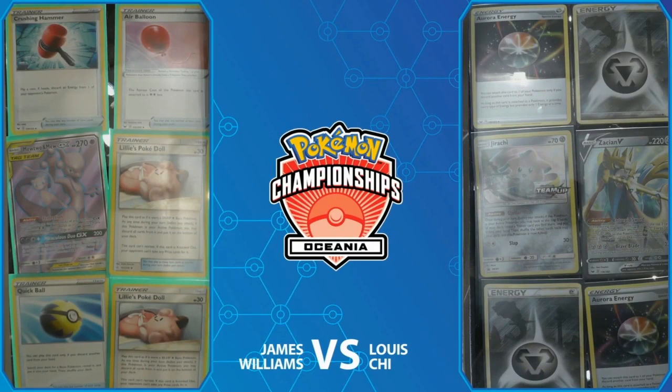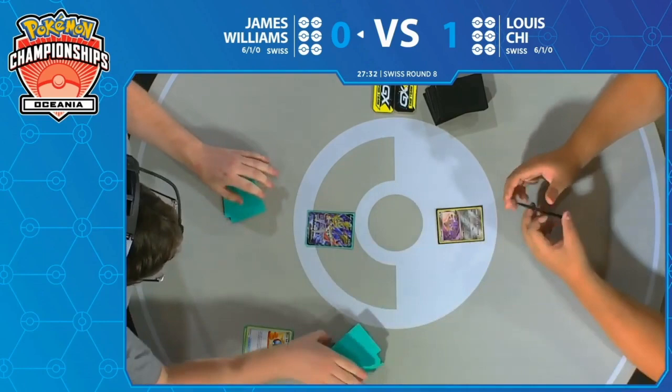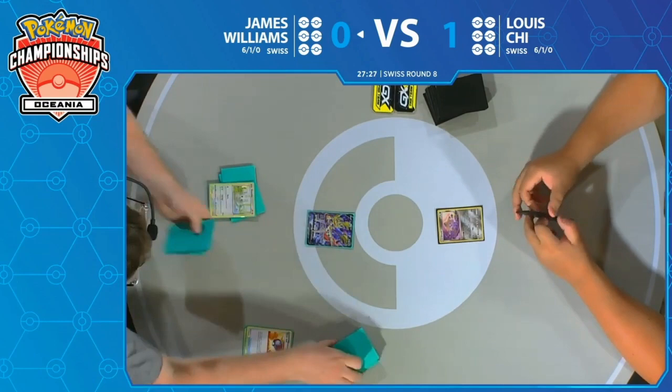Maybe that's what he needed to get a little safer board setup. Two Lily's Poke Dolls in the prizes, as well as the Mewtwo & Mew GX — those are not good prizes there. And we did see a lot of energies over on Lewis's side, but I don't know if Lewis is really going to worry about that. He just needs three to continue on. Prizing two of the Aurora Energy is kind of sketchy because some lists only play three energy that count for the water requirement. But Lewis is actually going full four Aurora — he was ready for this.